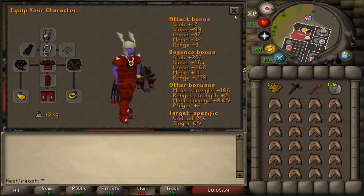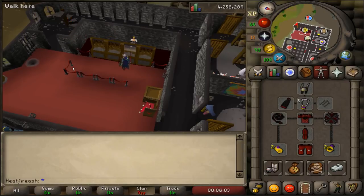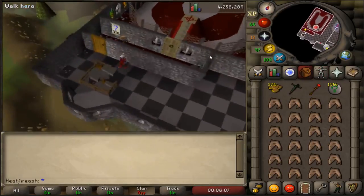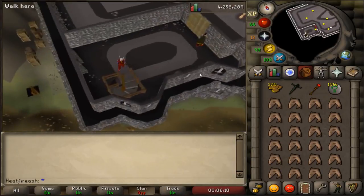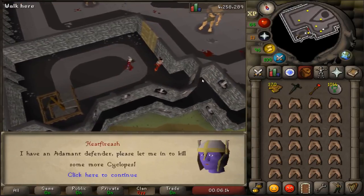Basically use your best combat gear, and you do have to use melee for this - don't try to use range or magic, it doesn't even affect them. Go ahead up the stairs all the way to the top and you'll be able to get right in.